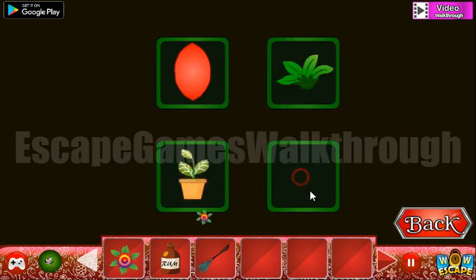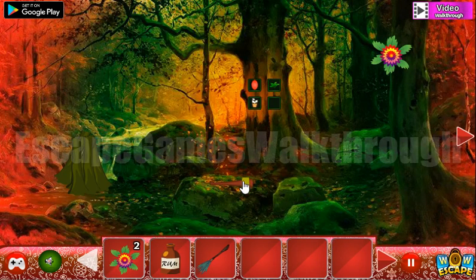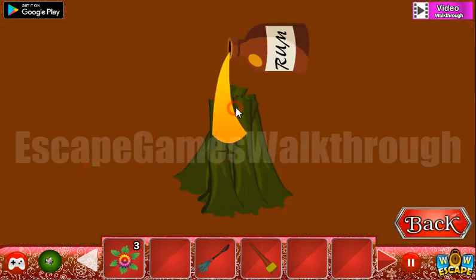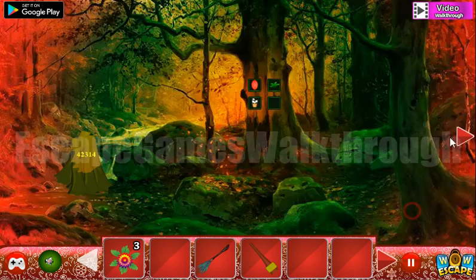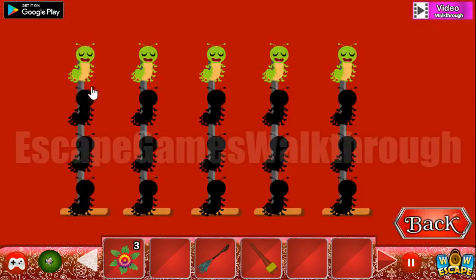We've got the flower. Now we have a club here and let's pour some rune on this wood. So we have four, two, three, one, four — it's the hint for these levels.